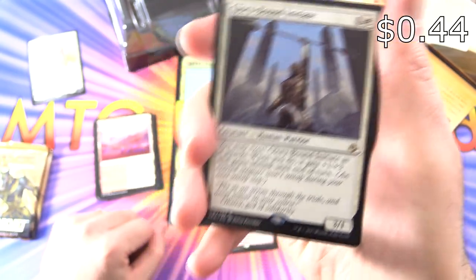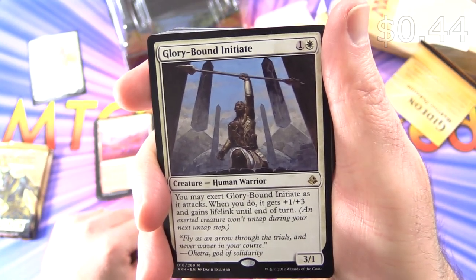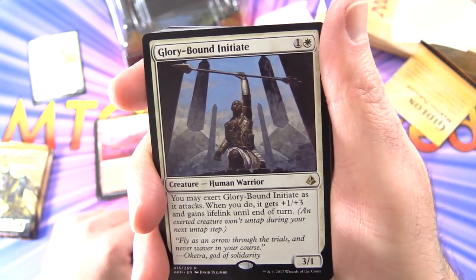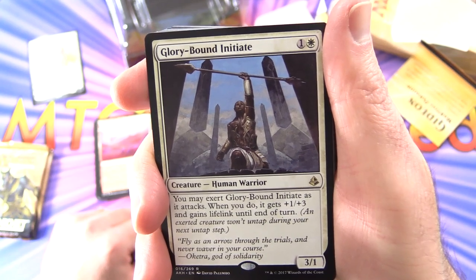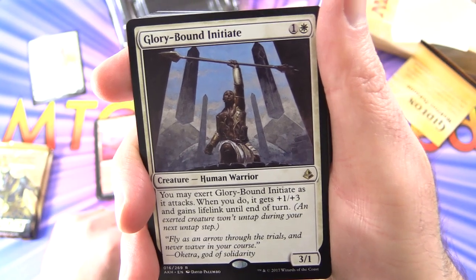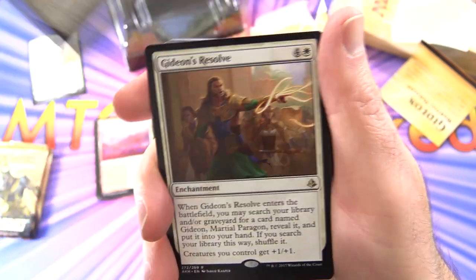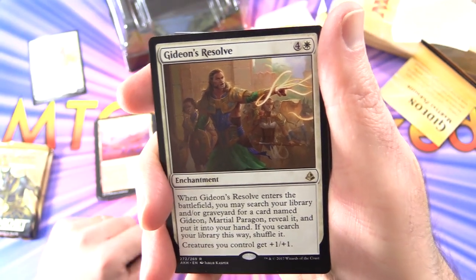It looks like a 2-color deck. Glory-Bound Initiate — Creature Human Warrior 3/1 for 2 mana. You may exert Glory-Bound Initiate as it attacks; when you do, it gets plus 1/plus 3 and gains lifelink until end of turn. A bit about exerting: an exerted creature won't untap during your next untap step — that's a mechanic they introduced in Amonkhet.